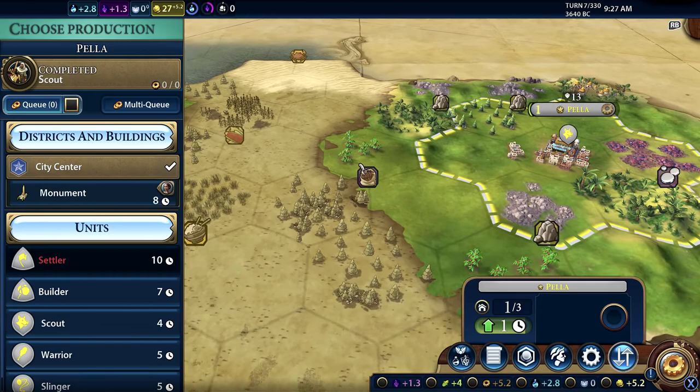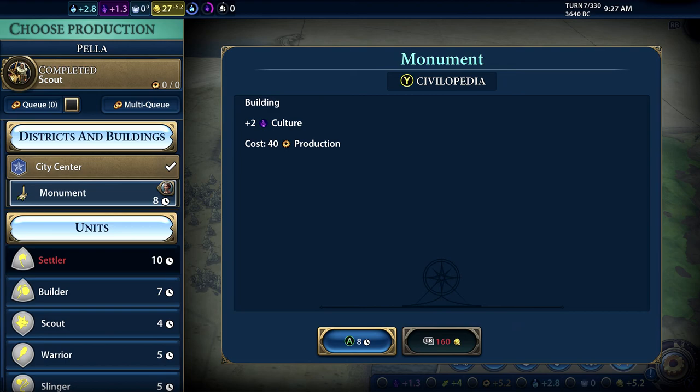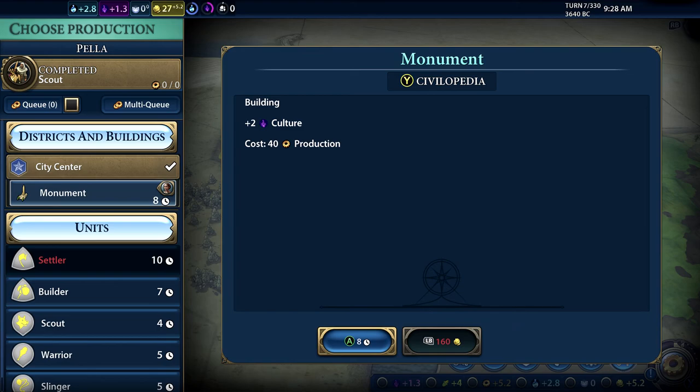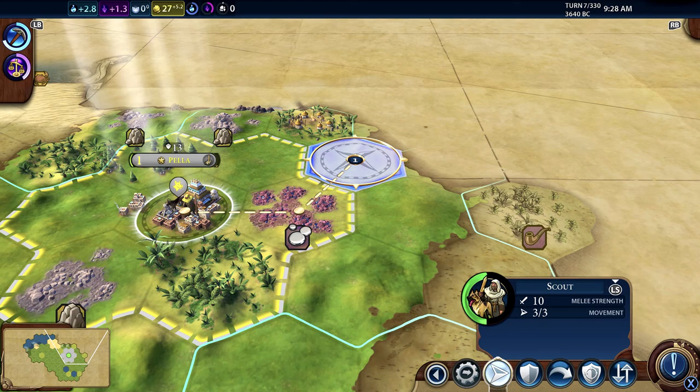The scout has now been built. If I hit X you can see our city has new things to do, and what the advisor is suggesting now is to build a monument. The monument is useful if you're going to chase down the culture route of victory - it's one of the things that will help with that. You could debate whether you want to do that or start building some military units. Since I turned off culture victory, this just shows you that if you were going for a culture victory, things like this will help.